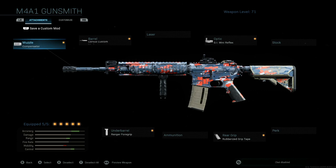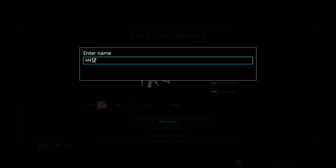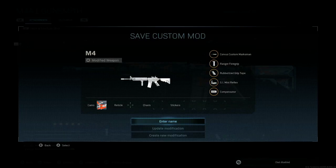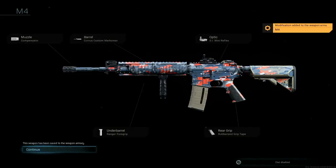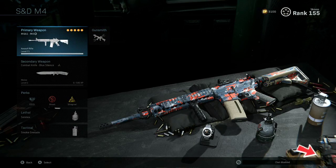So after we have everything selected the way we want it, we're going to pull the left trigger on Xbox One to save a custom mod. Afterwards, you're going to enter the name here. If you don't already have the blueprint made, that's going to be one option as either create new modification or just save. You're going to want to press and hold the button for about two or three seconds so that it actually saves. Once it saves, you'll get to a screen that says this weapon has been added to the armory and shows you all the attachments as well as what the weapon looks like. Go ahead and click continue, and there we have it — a new blueprint saved.